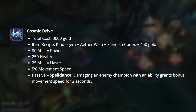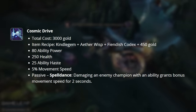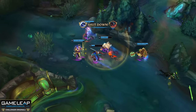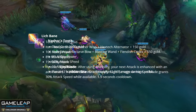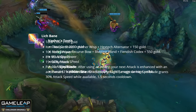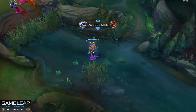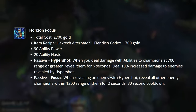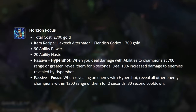Cosmic Drive is mostly the same but the stacking mechanic has been removed — instead you just get granted bonus movement speed whenever you damage an enemy champion. Morello is now extremely cheap with decent stats. Mejais has been made more expensive. Nashor's Tooth is buffed slightly, Lich Bane is also buffed slightly, and Horizon Focus has been reworked. The old Hyper Shot passive is still present but has been shifted up a little bit.